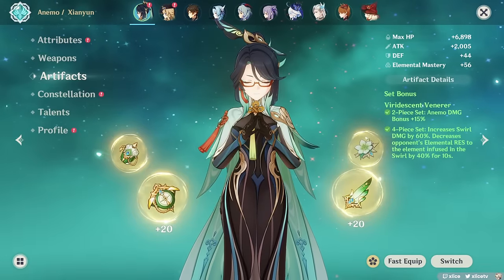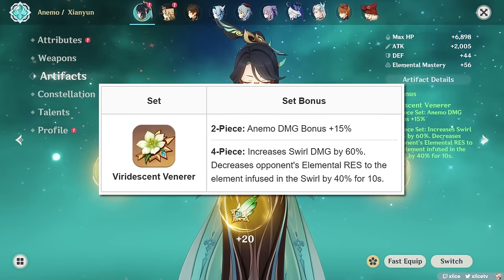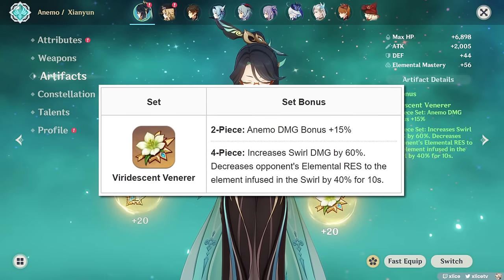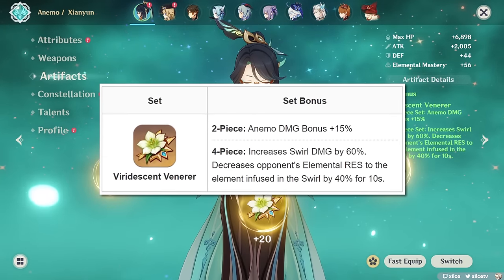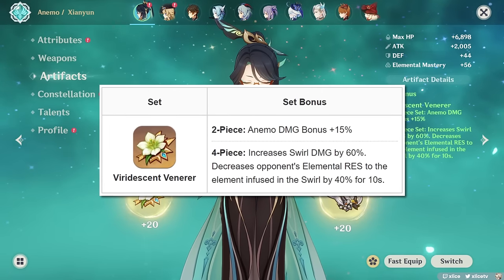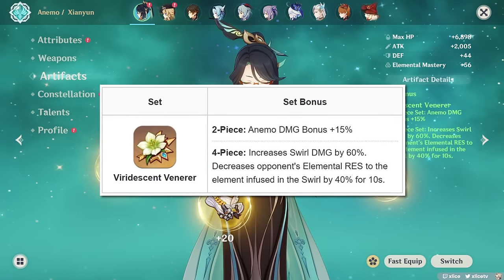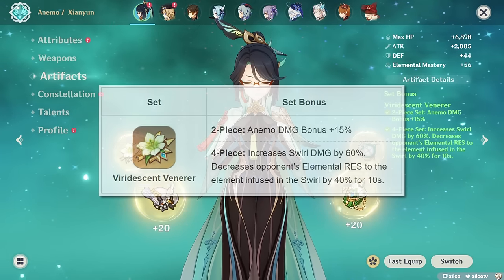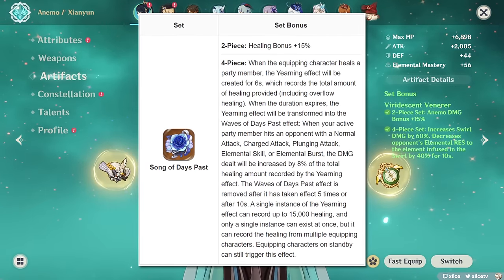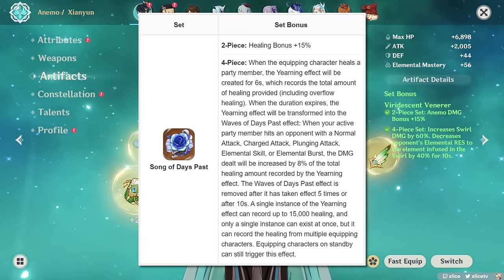Artifacts. If you don't want to think too hard about things, just run Viridescent Venerer. She's an Anemo supportive character, so VV is almost always going to be a best-in-slot choice for the resistance shred. The 4-piece VV effect only activates if Xianyun is on the field — it will not proc on her Star Wicker coordinated attacks if she's off field. That being said, most of the time you will set up Xianyun right before switching to your main carry, so you'll have about 8-9 seconds of VV uptime. If your main carry is flexible, you can pop in Xianyun, use her E or simply normal attack and swirl again, and VV will reactivate. If not running VV, the second best supporting set is Song of Days Past — basically, if the character heals then your team does more damage — and it affects all sources of damage output, which includes plunge damage.